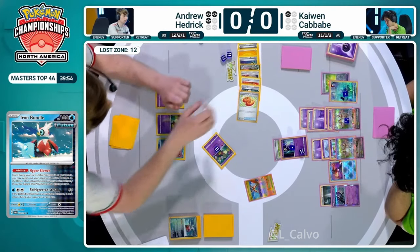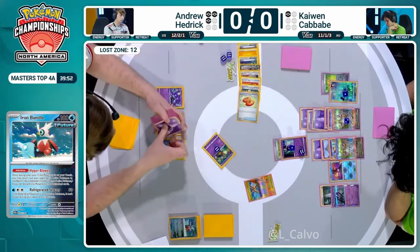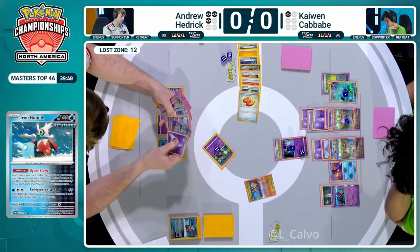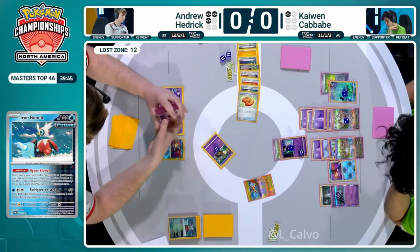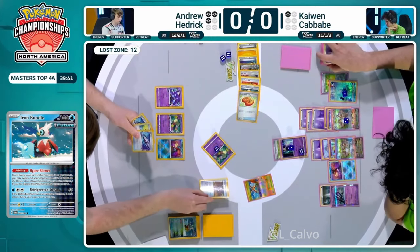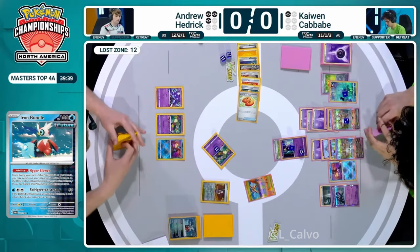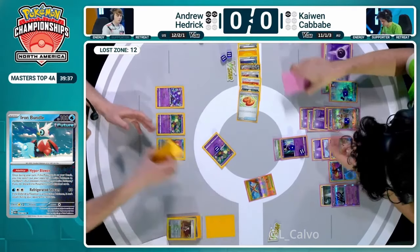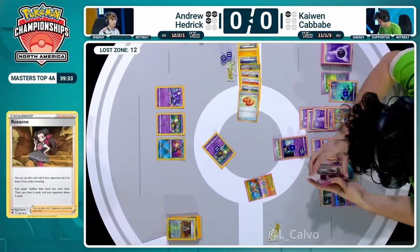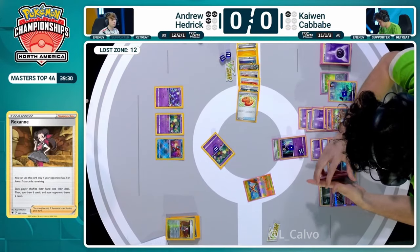Hyper Blower - that Iron Bundle has been really important in many situations. Probably inconsequential at this point in time though, not playing the Lost Vacuums either. Hedrick definitely has a lot of options to just find the psychic, but he runs the risk of finding too many energies in hand and not being able to retreat the Comfey. I don't know how he is going to make a comeback - he didn't even put any lightning energy, so he's not contemplating Iron Thorns.